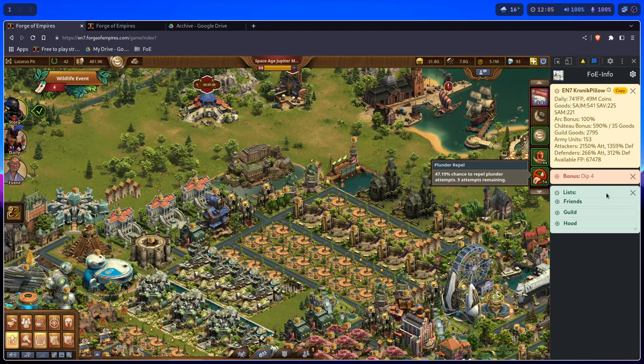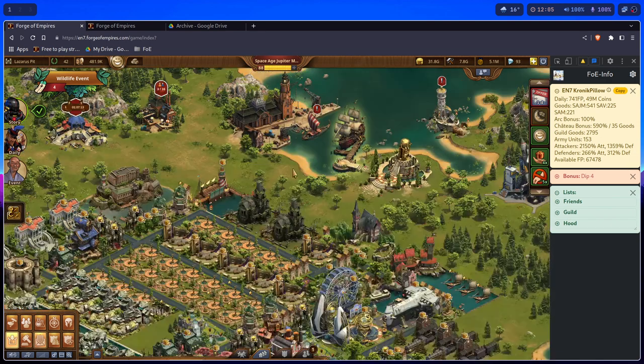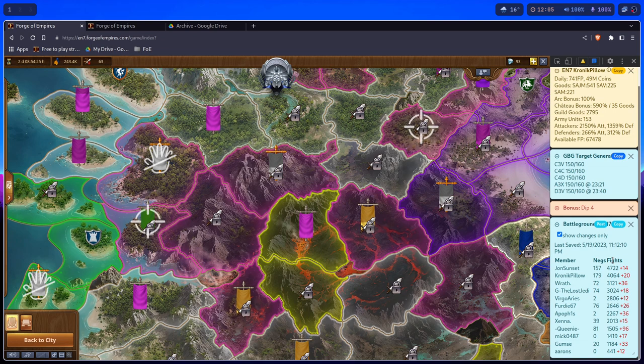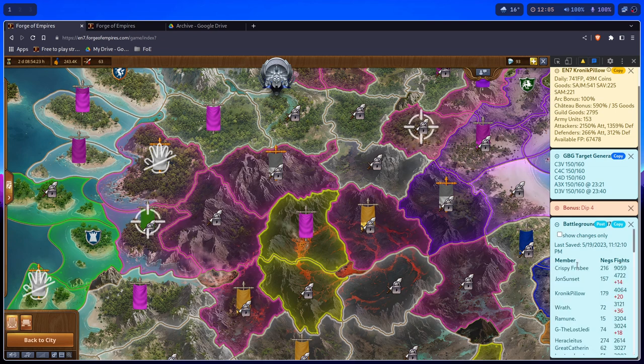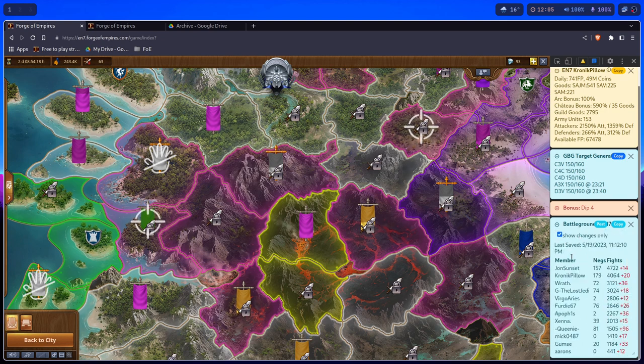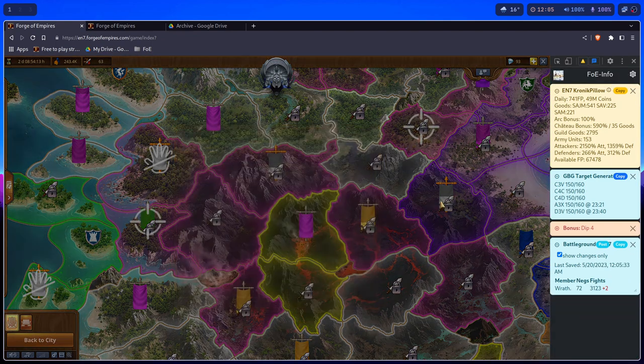All the data collected via FOE Info is collected per login session, so when you refresh or re-login, all the data starts fresh. The only thing that lasts longer is the GBG results — they are stored per season and since last saved. The total results will be saved per season, they reset every season and start from zero, while Show Changes only stores since the last time you checked.